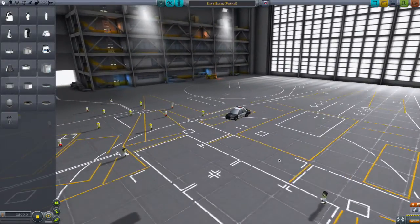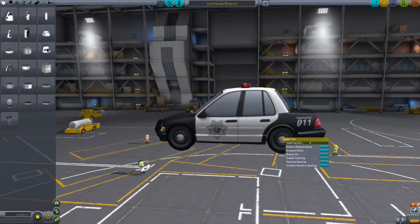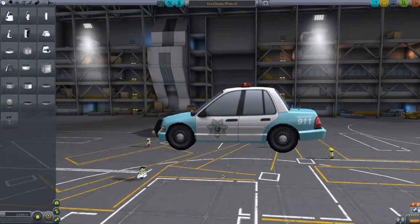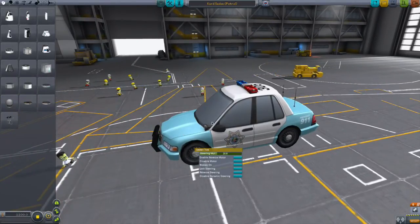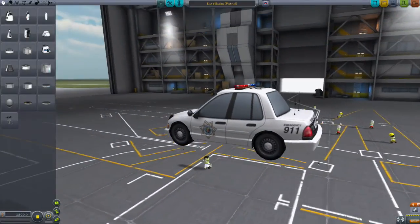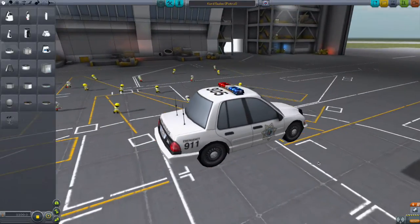So not only do you have a medical helicopter, but we also have a police car. And of course we can check out different paint jobs for it as well — little Keystone Park Ranger look going. And that's of course Classic White. Now this does look strangely like a Ford Crown Victoria, but it is of course a Kord Crown Victoria.